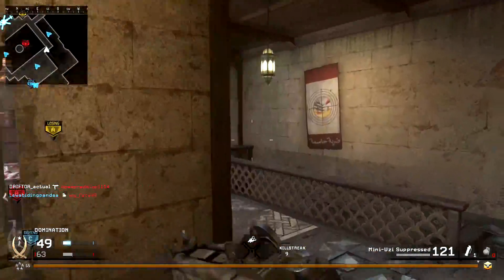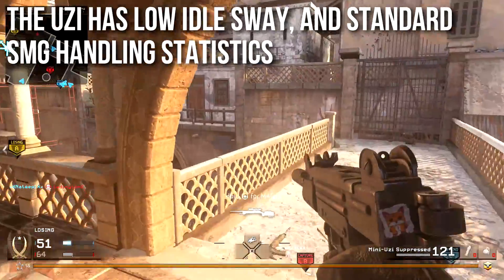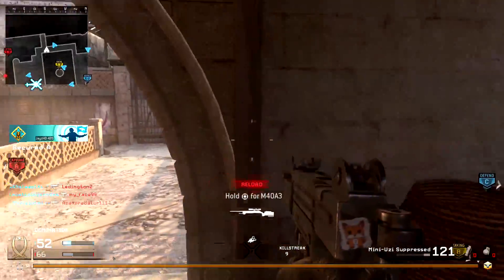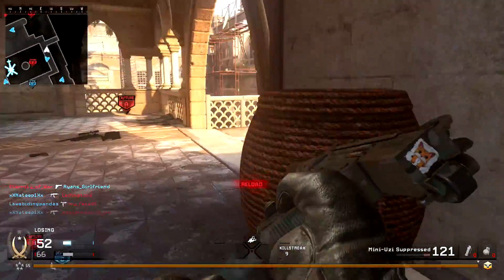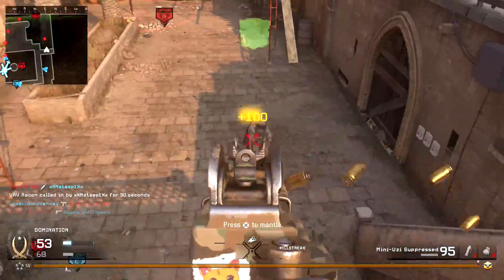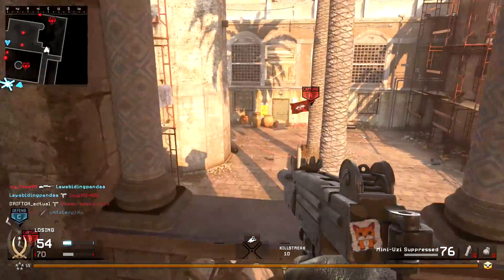One interesting aspect of the Uzi is that it has very low idle sway and standard submachine gun handling statistics. A lot of SMGs have high idle sway — they'll wobble around. That's not an issue with the Uzi. It's a very steady, stable weapon and it handles very quickly: fast aim-down-sights, good swap time, good hip fire, all that sort of stuff.